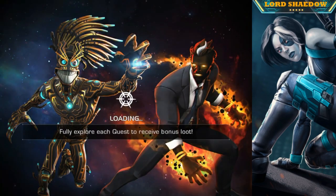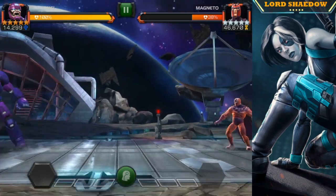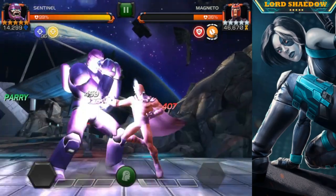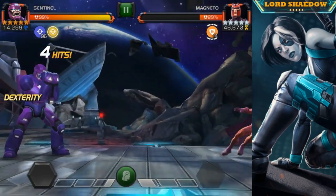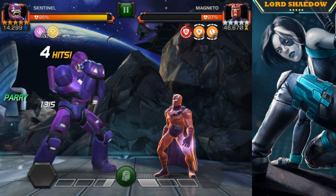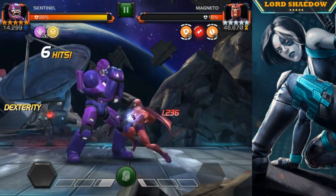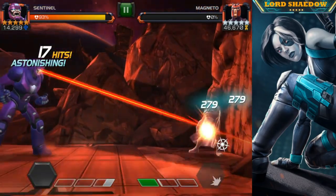Finally we bring in the big boy Sentinel. The first thing I'm doing is hitting into his block to build those analysis charges — look at how fast they're building up. Remember Magneto is a mutant, so Sentinel already builds them quickly. If Sentinel were awakened he'd build them even faster, but he's already hit 100 analysis charges, so now I just go in — it doesn't even matter, the fight is basically over.